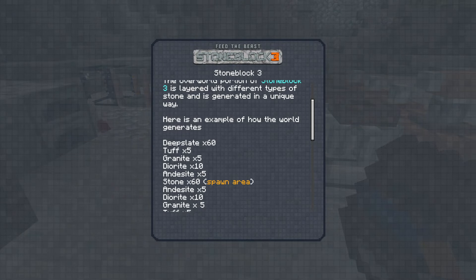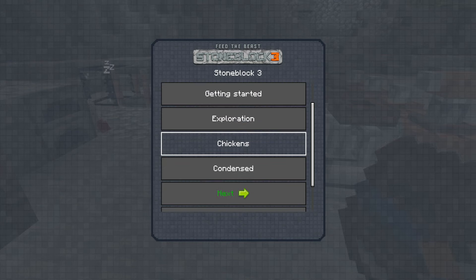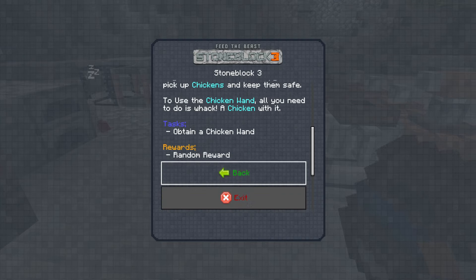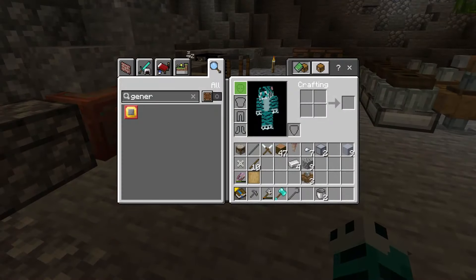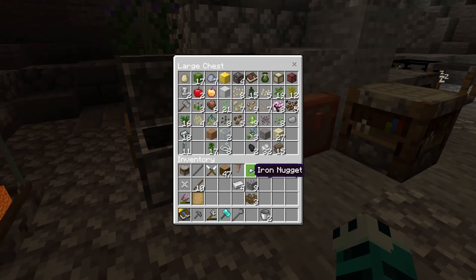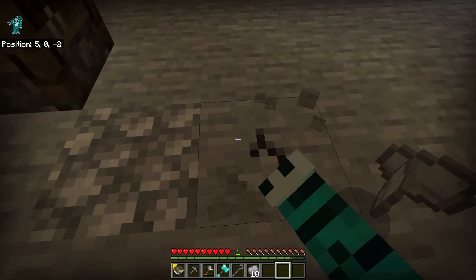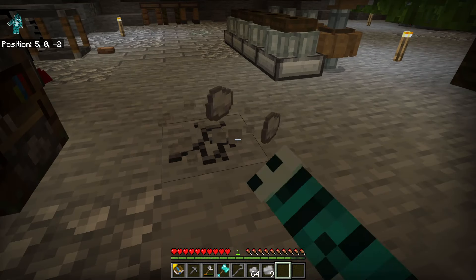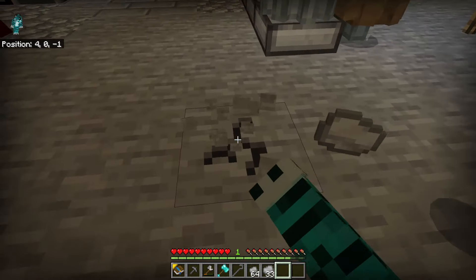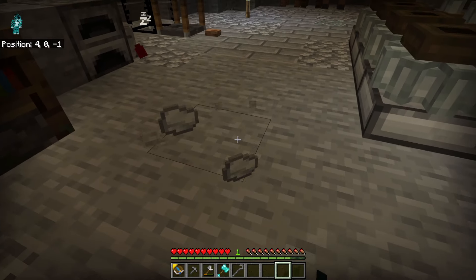We'll need deepslate for other stuff. For chickens we haven't got any yet — you need to grab a stick and whack a chicken to make a chicken wand, so that one's on hold. For Condensed quests, we need to craft double-compressed gravel, which requires 81 cobble or gravel. I'll hammer it down into gravel, compress it up, and run it through the millstone to get more resources since we'll need more iron.